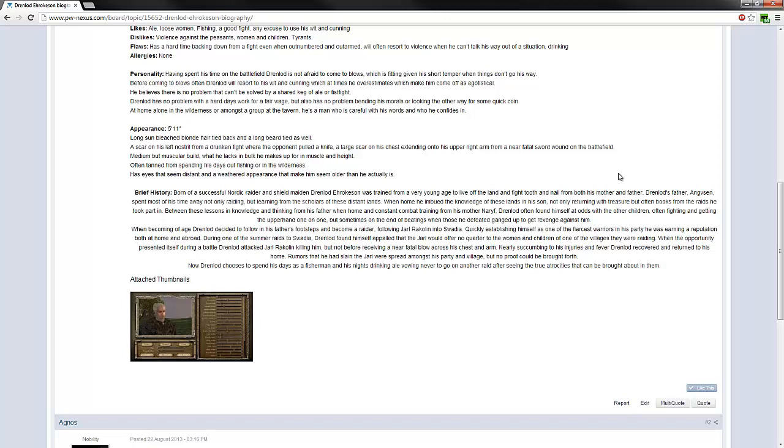When coming of age, Drenlad decided to follow in his father's footsteps and became a raider, following Jarl Rakolin into Swadia. Quickly establishing himself as one of the fiercest warriors in his party, he was earning a reputation both at home and abroad. During one of the summer raids to Swadia, Drenlad found himself appalled that the Jarl would offer no quarter to the women and children of one of the villages they were raiding. When the opportunity presented itself, Drenlad attacked Jarl Rakolin, killing him, but not before receiving a near-fatal blow across his chest and arm. Nearly succumbing to his injuries and fever, Drenlad recovered and returned home. Rumors that he had slain the Jarl spread, but no proof could be brought forth. Now Drenlad chooses to spend his days as a fisherman, vowing never to go on another raid after seeing the true atrocities that can be brought about in them.